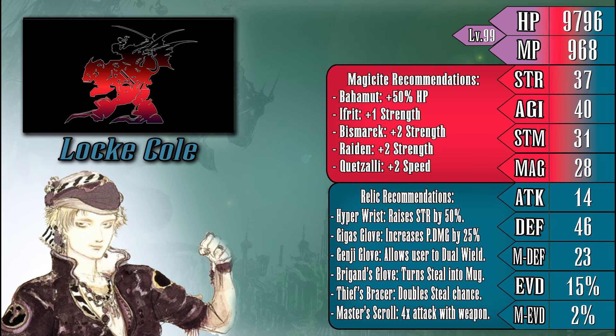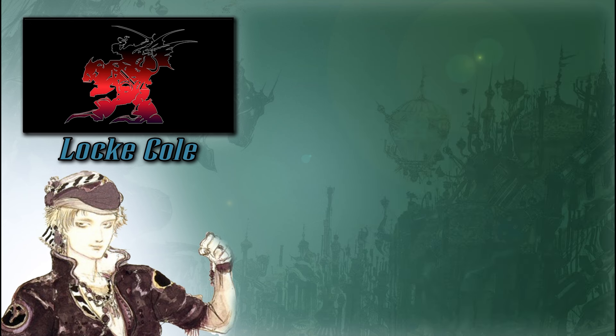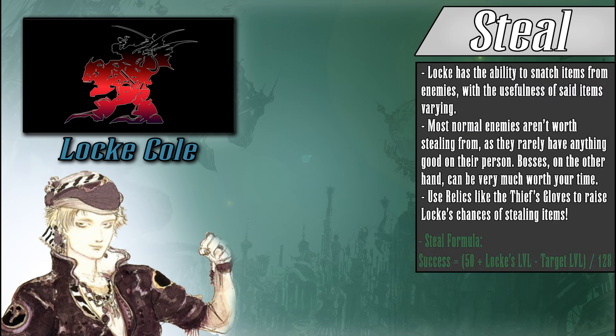Locke also has a few relics that are unique to him, like the Thief's Bracer or Briggan's Glove. Overall, Locke is a character with the makings of a very powerful damage dealer that is held back by a glaring weakness that haunts him for a considerable amount of time. But next, we need to talk about his main gimmick outside of just hitting anything really, really hard — that takes us to his special ability, Steal. This ability allows Locke to steal items from an opponent in combat. The chance of success for Steal is based on a few factors, like Locke's current level and the level of the enemy he's trying to steal from, plus any extra bonuses from relics like the Thief's Bracers.